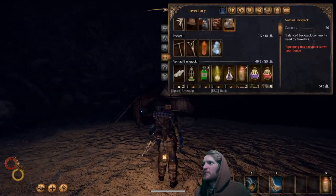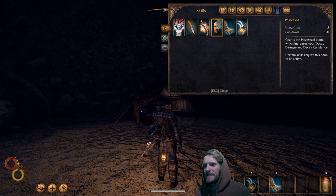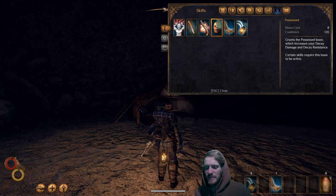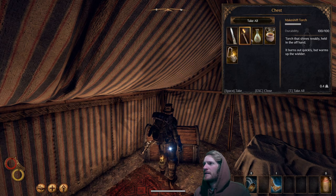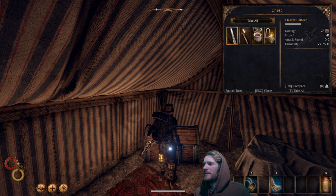We've got possession boon now. The possessed boon takes mana to use — we're about to acquire mana from Conflux Mountain, the ability to cast spells and to also use boons like the possessed boon, similar to the warm boon. It increases your decay damage resistance as well as the decay damage you deal — super valuable.